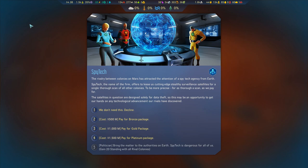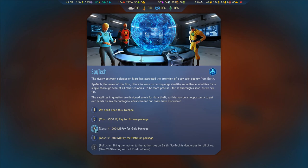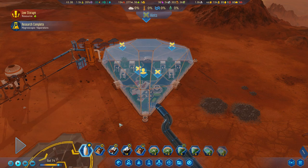Here's something fun: spy tech. The rivalry between colonies has attracted the attention of a spy agency. We could steal some stuff, including technological advancement, which I like the idea of. I'm running a little bit lower on funds, but I'm only just now starting to get the geologist barrel dome up and running, so this might fix at some point. Let's go ahead and spend a billion dollars for the gold package — it's proven useful.